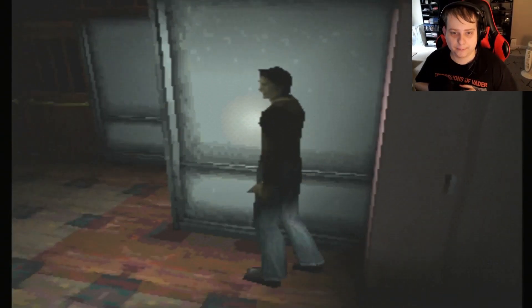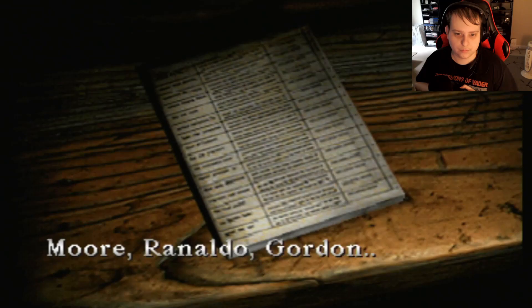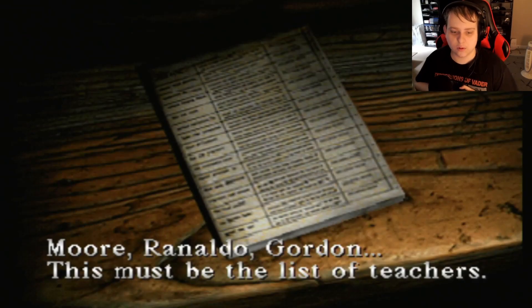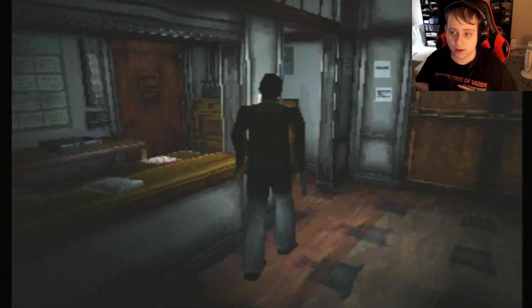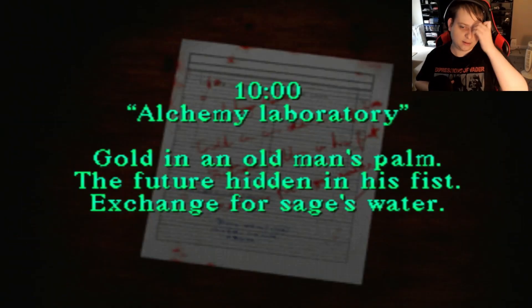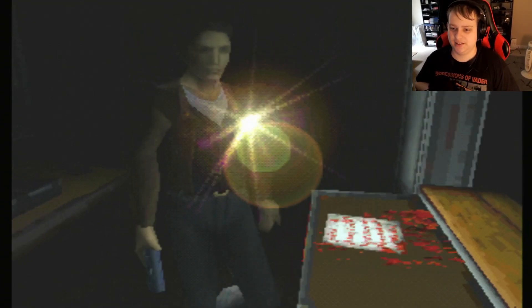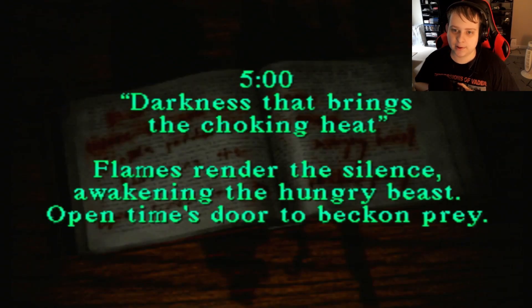Let's head over to reception on the very left over here. More names - Ronaldo, Gordon - this must be the list of teachers. That's helpful I guess. The blood writing is more helpful though. It's written in blood: 'Ten o'clock - alchemy laboratory, gold in the old man's palm, the future hidden in his fist, exchange for sage's water.' What? That sounds like something you'd hear in Legend of Zelda. It's written in blood: 'Five o'clock - darkness that brings the choking heat, flames render the silence, awakening the hungry beast.'